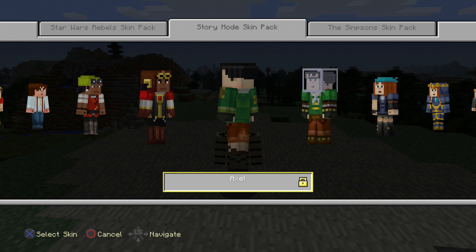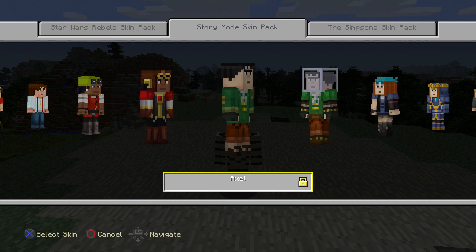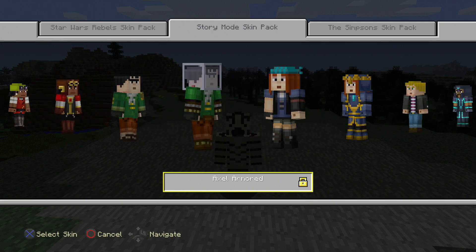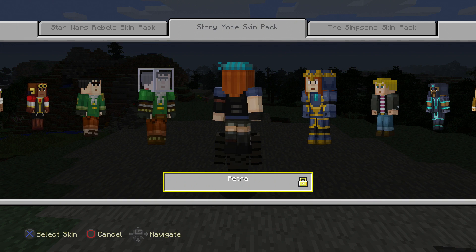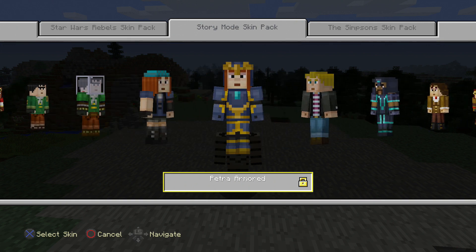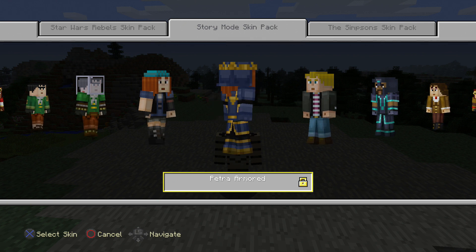Axel has a really big head because his body can't be super big like it is in Story Mode, but still it looks pretty accurate. And then we have Axel Armored, which is pretty cool. Then we have Petra. Petra's like my favorite character out of the story so far, so it's really cool to see her and then her armor, which I think is one of the coolest as well.